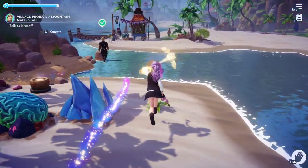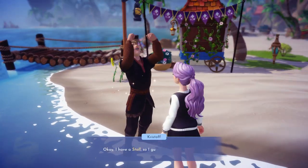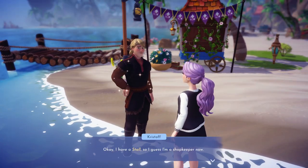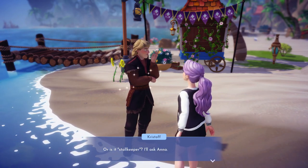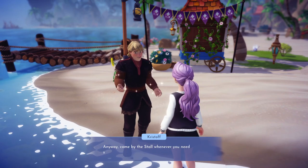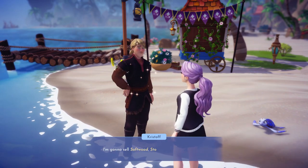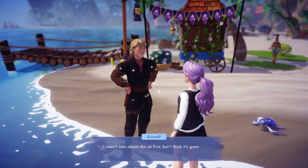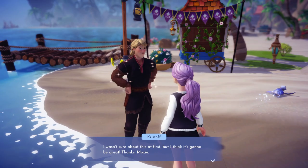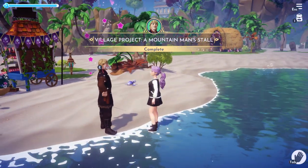Alright Kristoff, if you could just stand still for a minute. Okay, I have a stall, so I guess I'm a shopkeeper now. Or is it a stallkeeper? I'll ask Anna. Anyway, come by the stall whenever you need something. I'm going to sell softwood, stones, and sand. I wasn't sure about this at first, but I think it's going to be great. Thanks Moxie. I think it's going to be great too because I need a lot of softwood for some more chests.